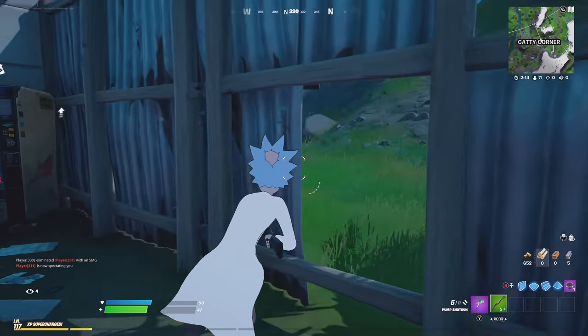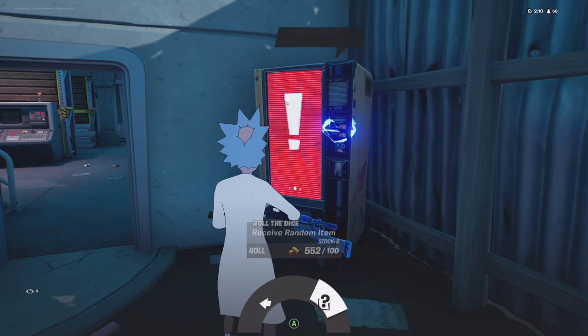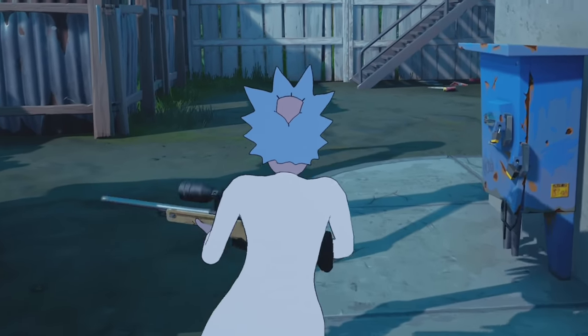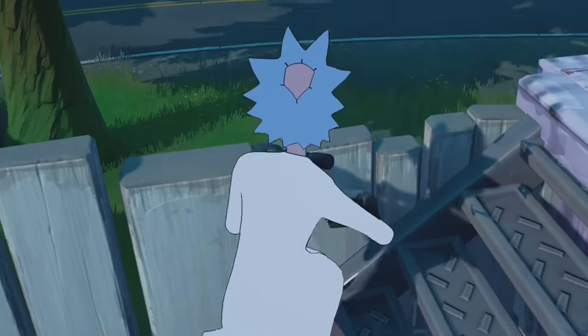I want to use that vending machine again. Second item from the random vending machine — what's it going to be? We've got a blue sniper. I don't want to buy too many things in case we get eliminated by this player, so let's try and take them out first and then we'll go back to the vending machine.